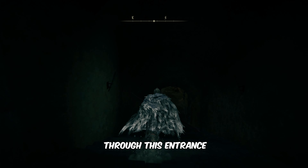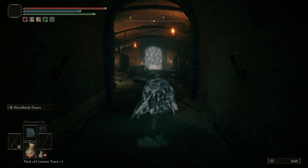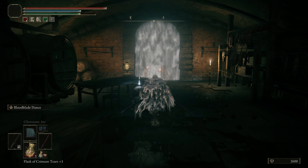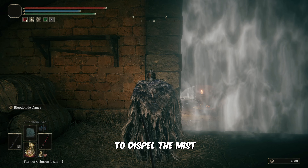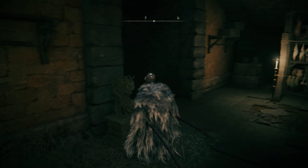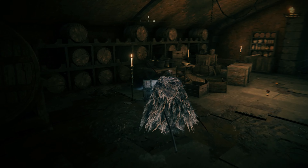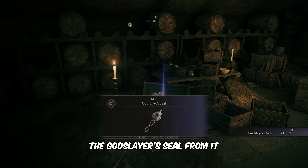Now, go downstairs through this entrance. Use the stone sword key to dispel the mist and move ahead. Afterward, open the chest to collect the God Slayer's Seal from it.